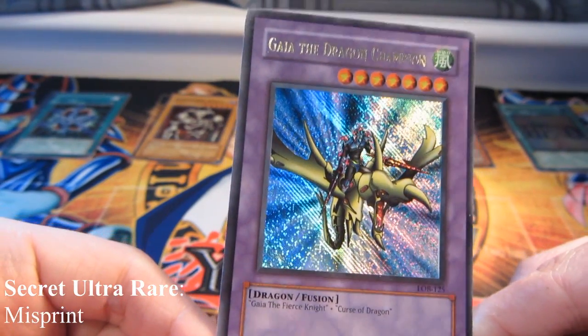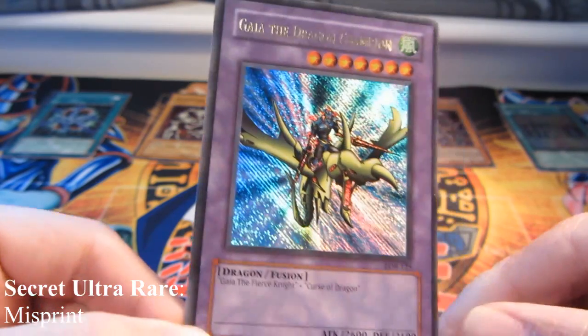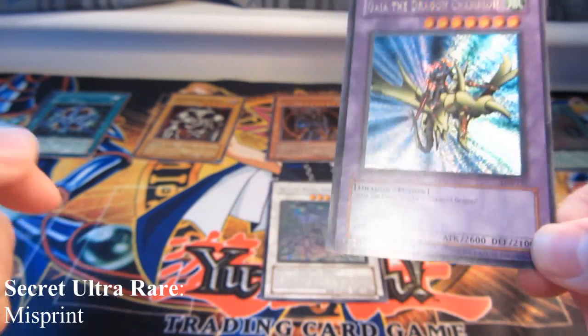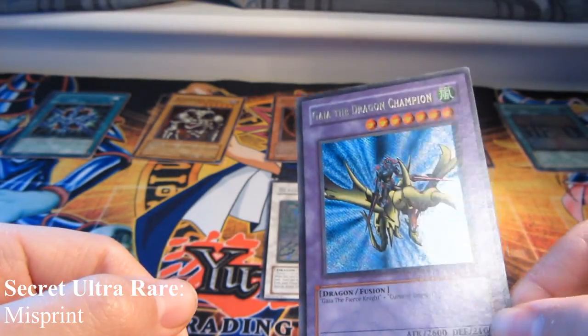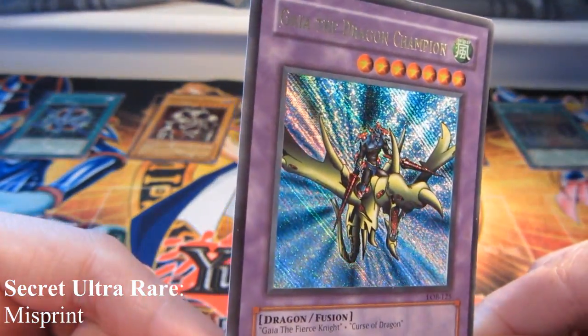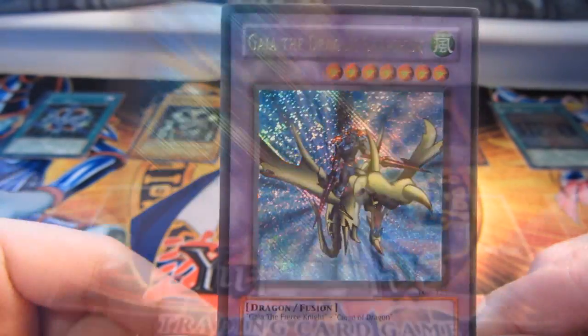You can also get the opposite — secret rare lettering with an ultra or super rare picture, which I think is called an ultra secret rare. I used to have one of those with Elemental Hero Wild Heart but I think I got rid of it, which is a shame. I'm keeping this misprint though.